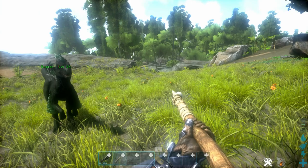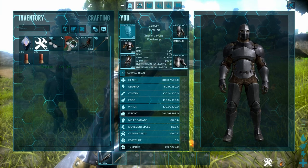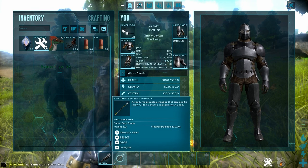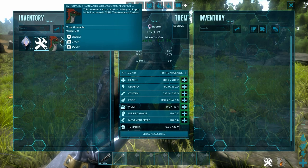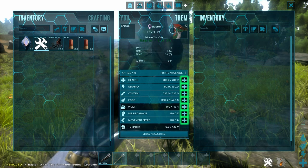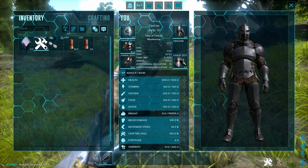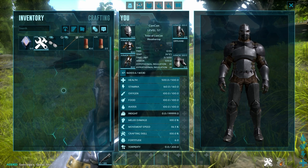The next tip is about skins. Hold the A key to drag skins onto items — a headpiece goes onto a helmet, and weapon skins get dragged onto the weapon. For dino skins, go into the inventory, drag the dinosaur skin onto the slot that says Costume — it even has a green outline. To remove a dino skin, drag it off. For weapons, hover over the item with a skin and press Y to remove it.